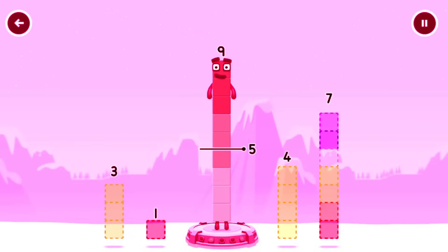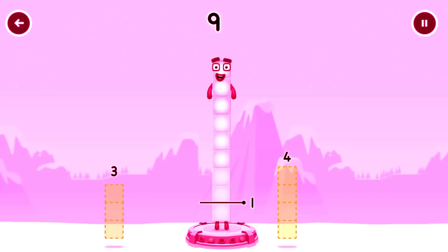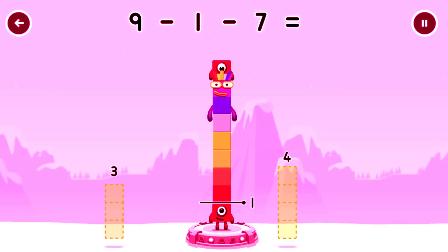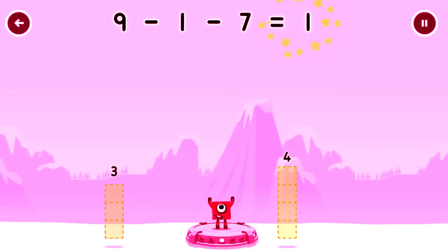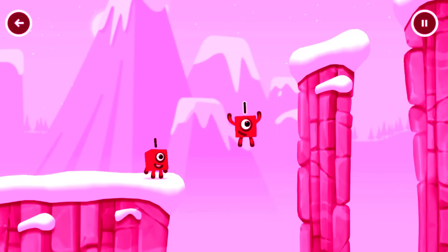Take number blocks away from 9 to leave 1. 1, 7 — you've got it! 9 minus 1 minus 7 equals 1. 1. Great!